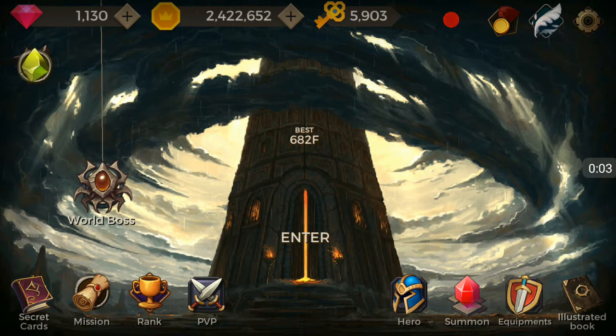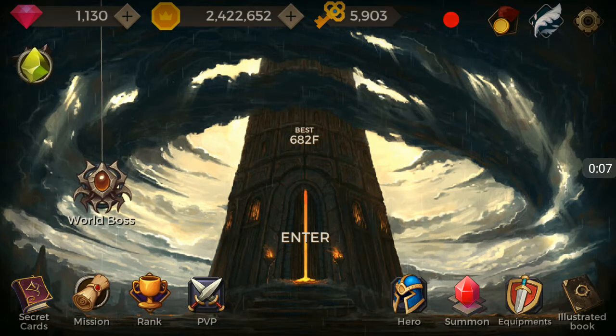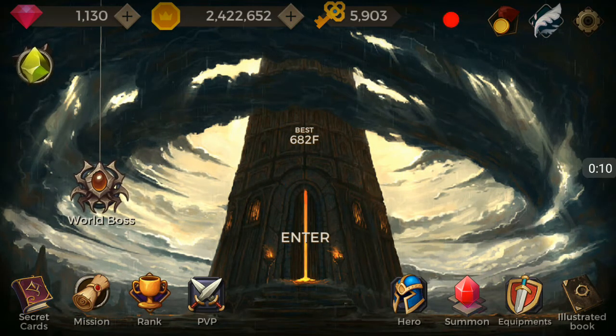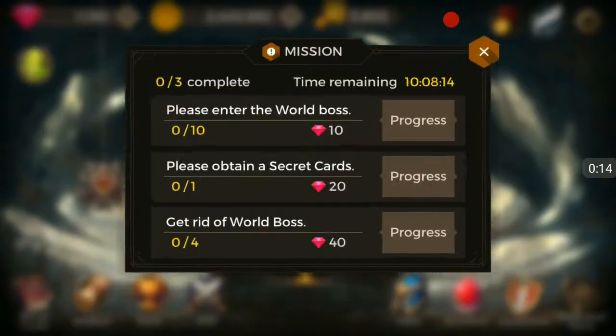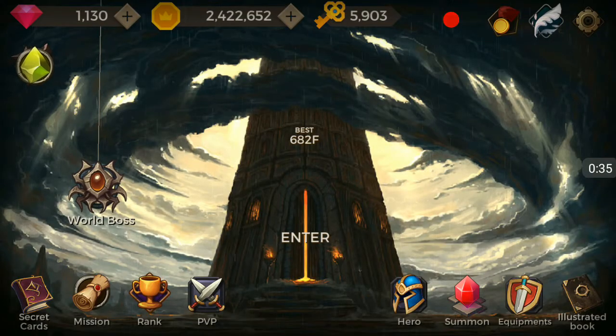Hello guys and welcome to my channel. Today we are playing Secret Tower 500F. I have been grinding quite a bit to get these 1000 gems. My missions — I haven't done any of them yet and I really should do that as soon as possible. The secret card is going to take me at least 30 to 40 minutes to get, but I should get about 50 more gems from the others.